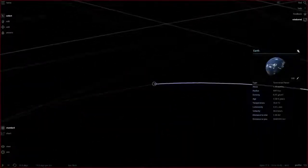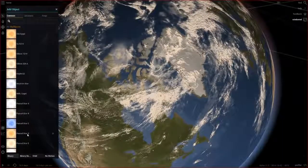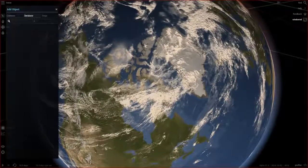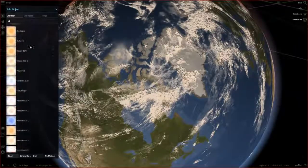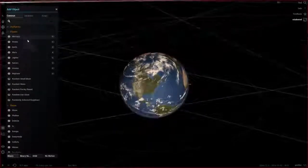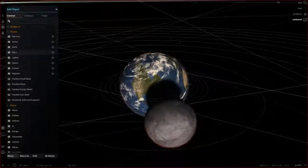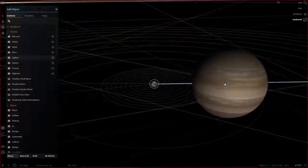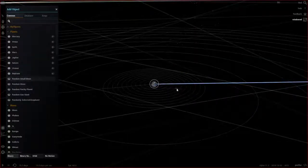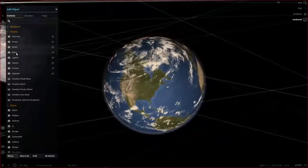Let's go to Earth and collide some stuff with it. In the database — wait, is that Mercury? That doesn't look like Mercury at all, it looks completely different. Venus — wow, this is ridiculous. At this point in the game you couldn't even spawn the custom looking rocky planets. If you tried to spawn Mercury it just spawns a random object, same with Venus, Earth, and Mars — that's not a red planet at all.